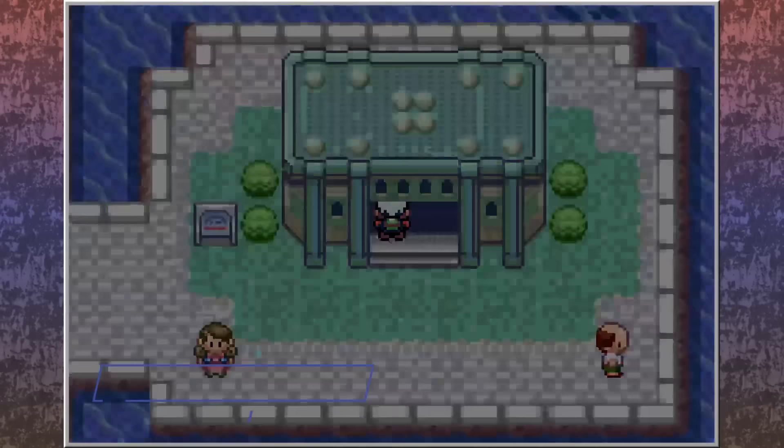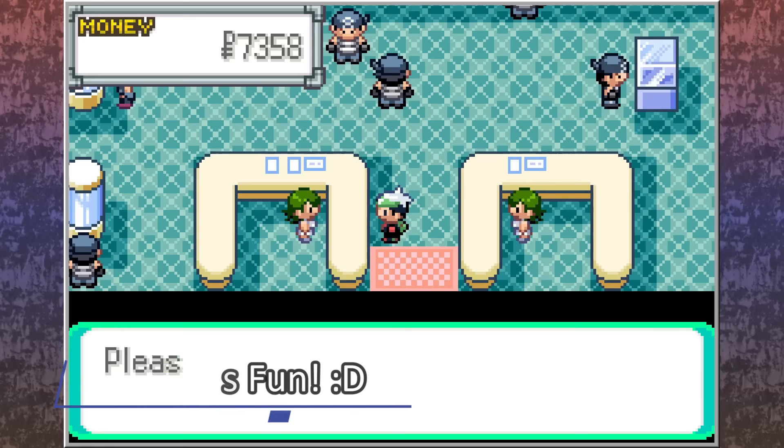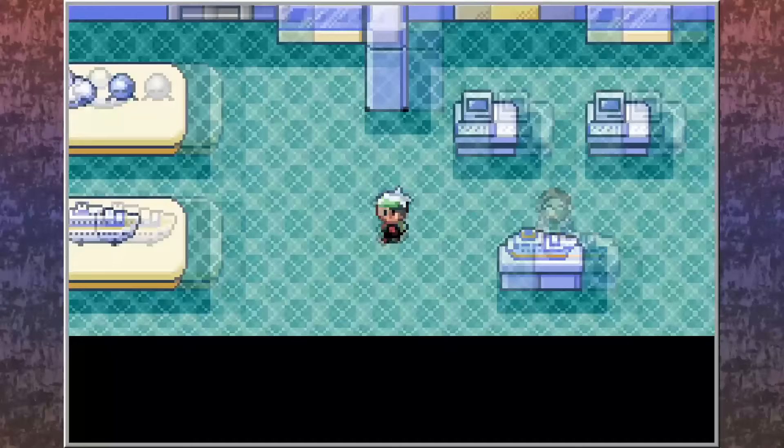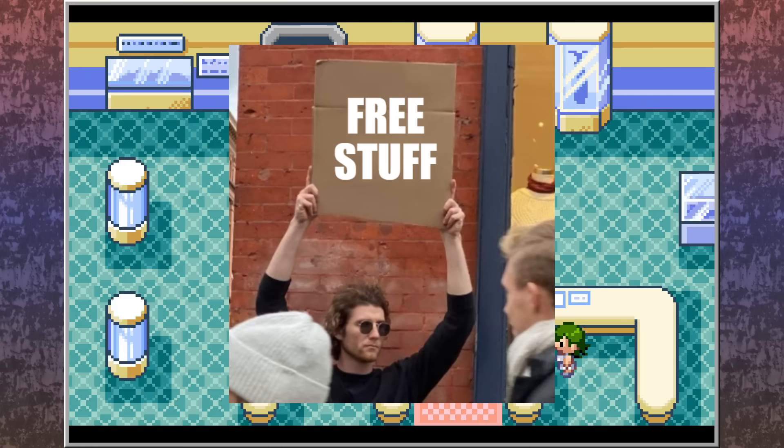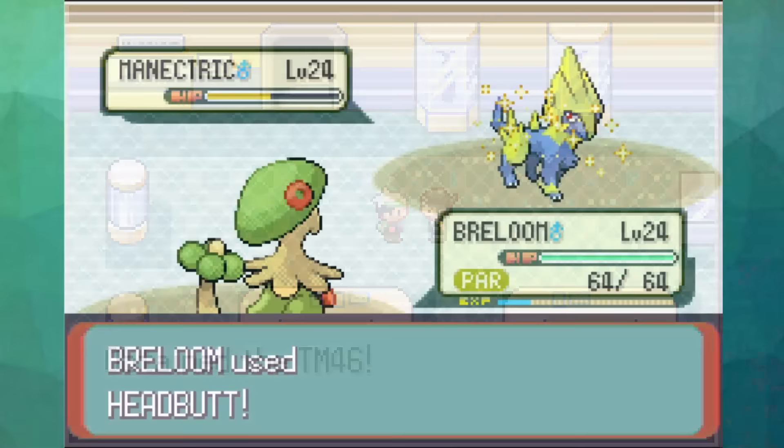Tip number 2: Stealing is fun, and useful as all hell in the Hoenn region. TM46 is definitely no secret to the Pokemon community, and ironically for this list, is one of those items that's extremely difficult to miss. I can understand if you don't pick it up on your way in, but on your way out? This dude sticks out like a sore thumb and might as well be holding up a cardboard sign that says 'talk to me for a free item.' While Thief may be incredibly easy to acquire in these games, its usefulness is massive.